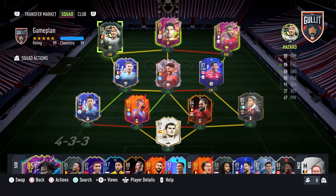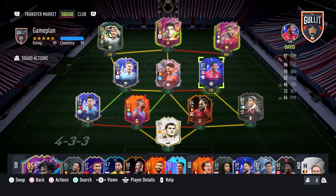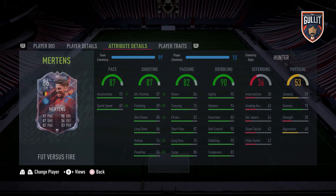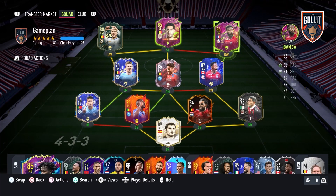I've got four attackers: Hazard, Bamba, David, and Mertens, which lets me play a couple of different formations. David is always going to be the output striker — just the finisher for your team. You always want two players that can play the striker position; Mertens fills that role here. I'd rather use Mertens centrally because his pace isn't the best, while Hazard has good pace and is better down the wing. Together with Bamba they can play in different winger positions, which I'll explain in the custom tactics video.